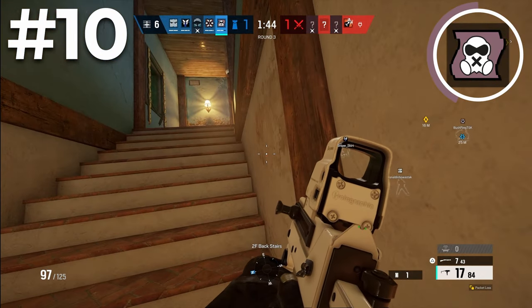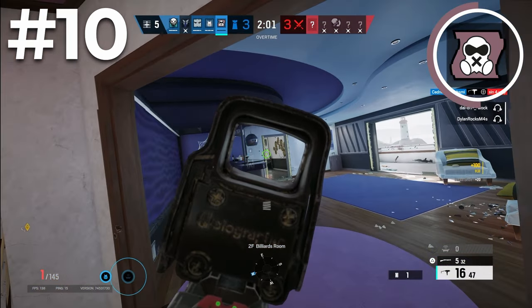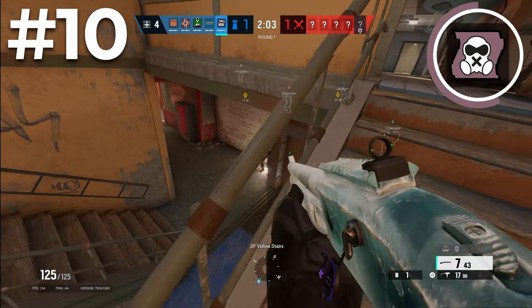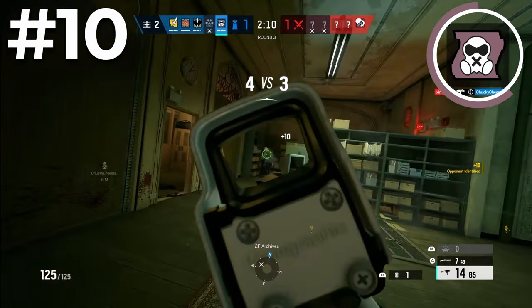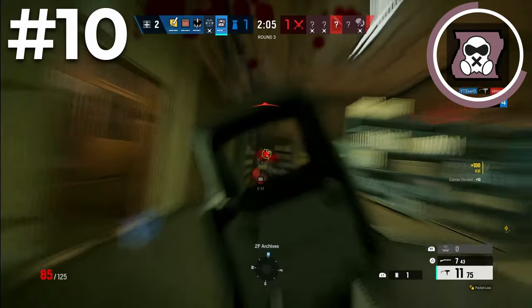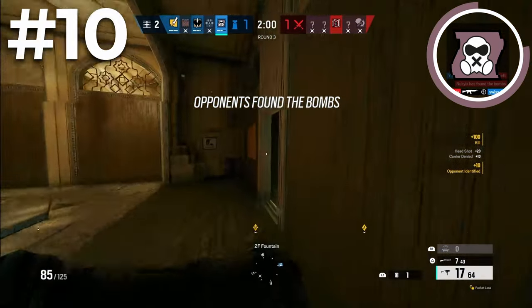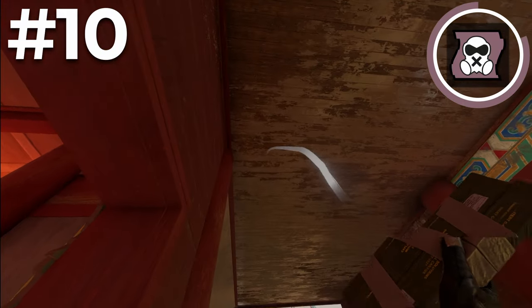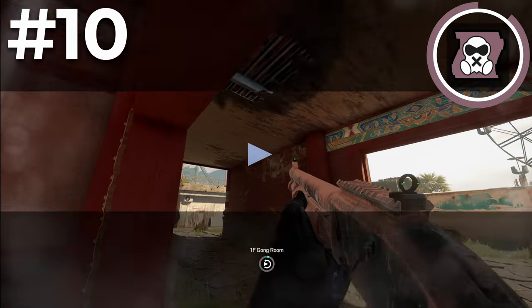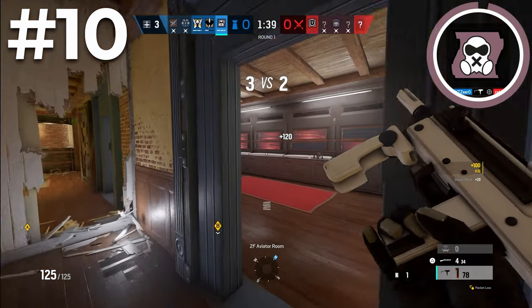You can just place one down on yourself, and if you're roaming with another person this is even better. Another reason Mute is one of the best solo queue operators is his loadout — he has one of the best shotguns in the game, the M590, super consistent with decent range. He also has one of the best guns in the entire game as his secondary, the SMG-11, one of the fastest killing guns in the game. On top of that he has a C4 which can get you a lot of free kills, so overall you can use Mute pretty much every round.